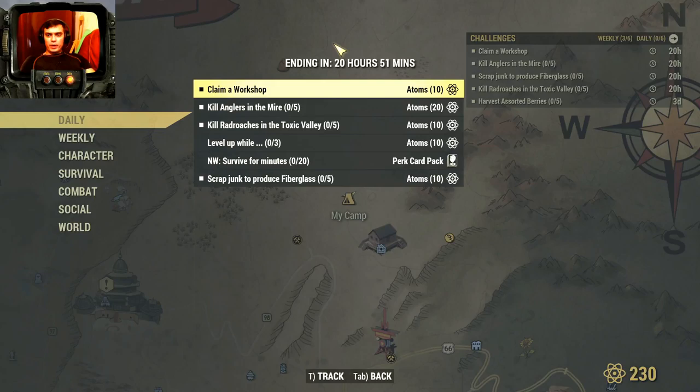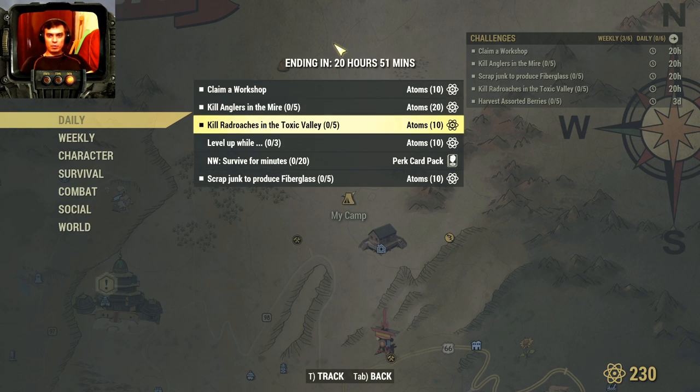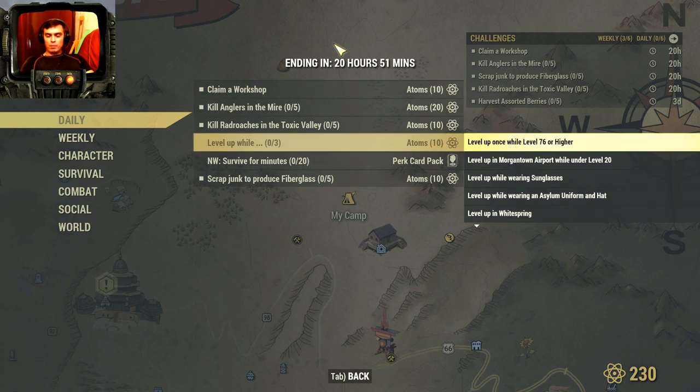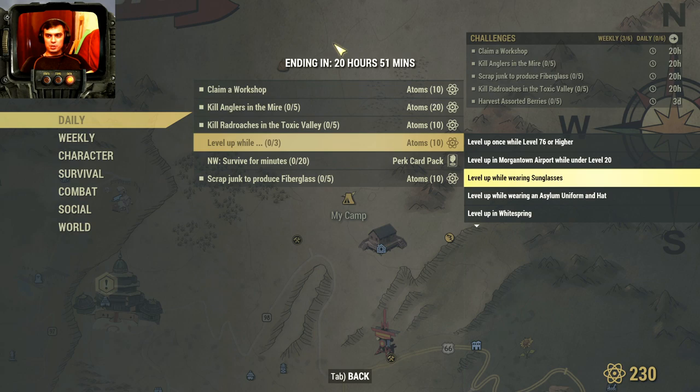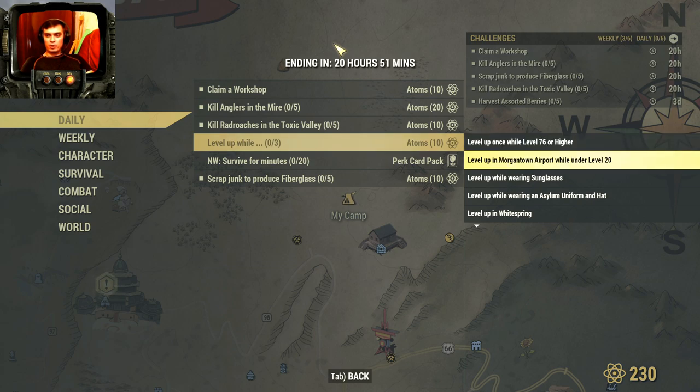All right, so what do we have on the menu today? If we claim any workshop we get 10 atoms, then kill anglers in the Mire — five of them — and you get 20 atoms. Kill roaches in Toxic Valley, we get 10 atoms. Level up and complete three sub-challenges at the same time; as soon as you level up you will get an additional 10 atoms, so that is level 76 or higher.